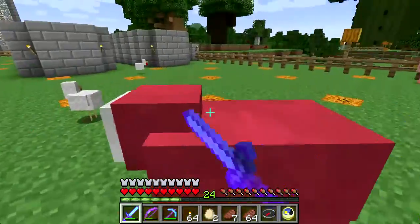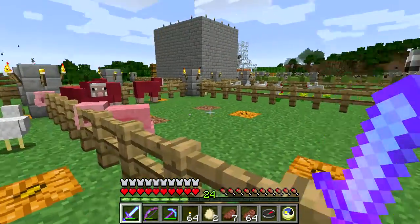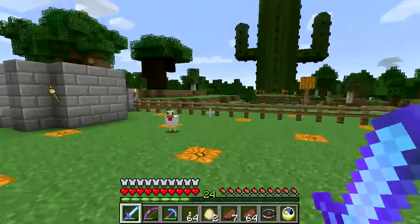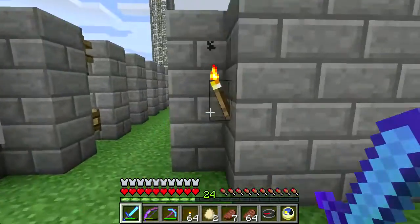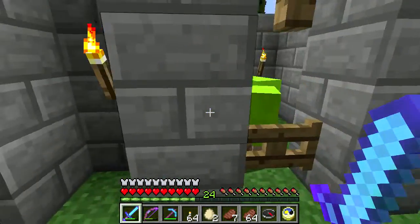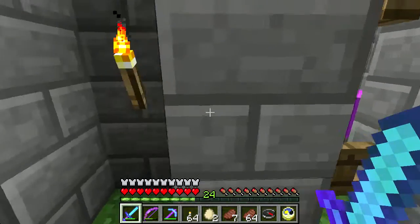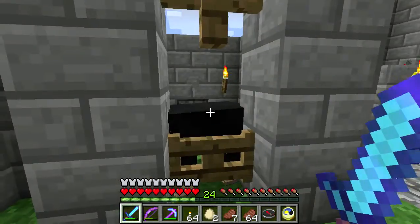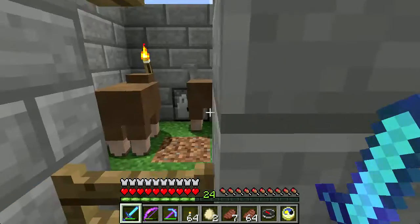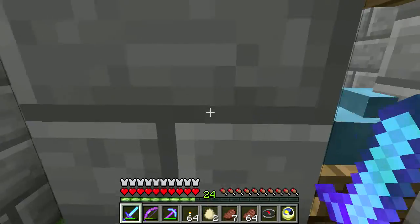I've never had a problem with these red guys getting out. I hope they came from this flock. Okay, roll call - cell check: pink, lime, yellow, blue, light blue, magenta, orange, white, black - yeah, you're both there. Red - okay, you're still there, good. Green. Brown - no, no, no, you did not just hear me killing a bunch of animals. Stay in your cell.